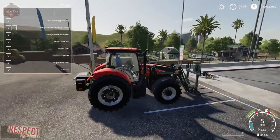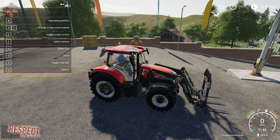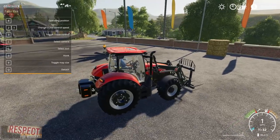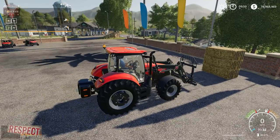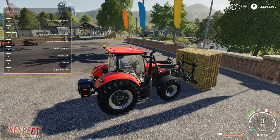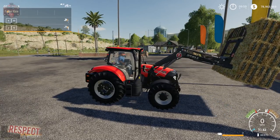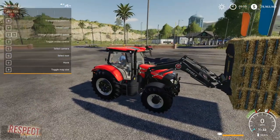If we pull up the F1 menu, you'll see that we have transportation position and operating position, and you just toggle between the two — that is the B key by default. All we've got to do is ease up into these bales. Let's turn operating position on. Whoa! They just got grabbed. They hold on magically well.